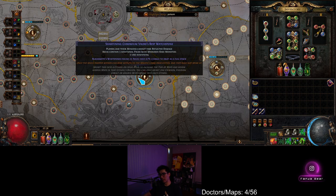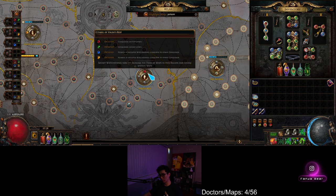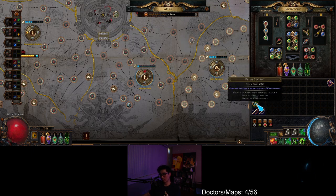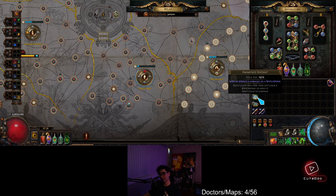Once you have three watchstones blocked — each with 1,000 weighting — then you're just going to take your simple sextant and spam for poison on the last slot. I really recommend simple sextants because you're going to get poison way faster and more often. You could use awakened or prime sextants, but just know the pool is a little bigger, so poison will be slightly harder to roll.